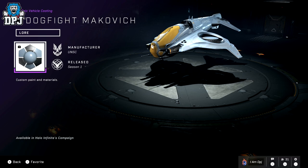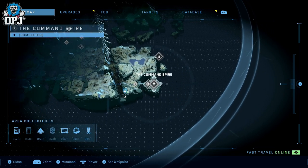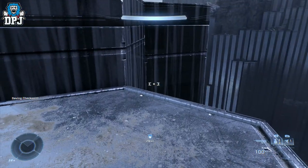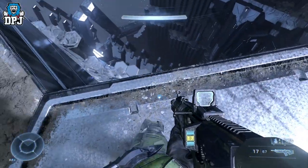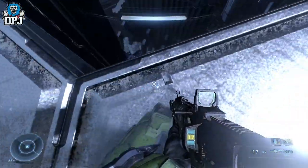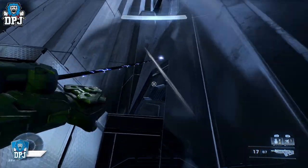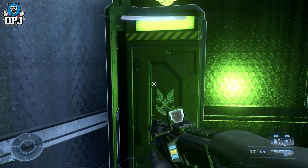Lastly, we have the Dogfight Mekovic Wasp Coating — I'm not sure how that's pronounced but hopefully I'm right. Come to where I am on the map. You will have to either scale up here or come from a different direction, then jump down to where I go, which can be a little tricky. An air vehicle would make this much easier, but if not, scale down carefully — don't fall to your death like I almost do. Once you're down here, grab this and you are done for all 6 vehicle coatings. If you enjoyed the video, leaving a like helps out; subscribe for more Halo, and hit the bell so you never miss a video. Thanks for stopping by and hopefully I'll see you on the next one.